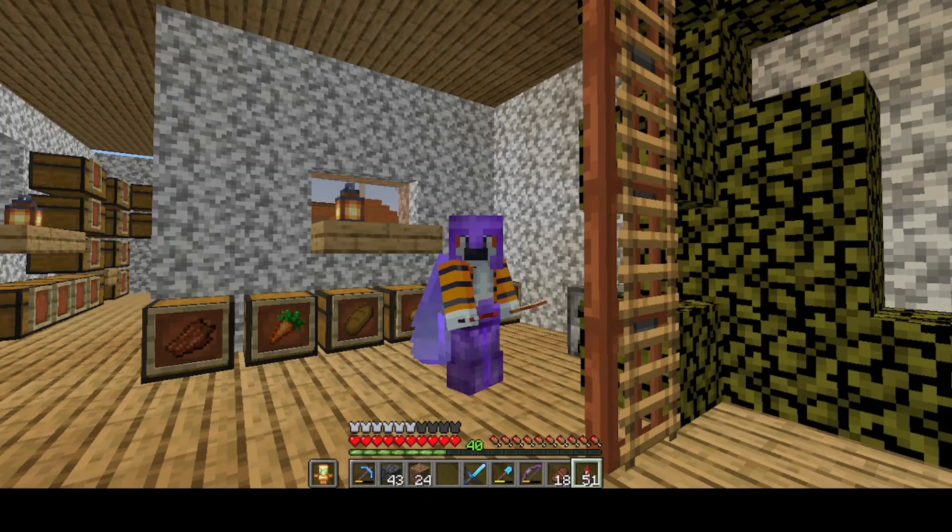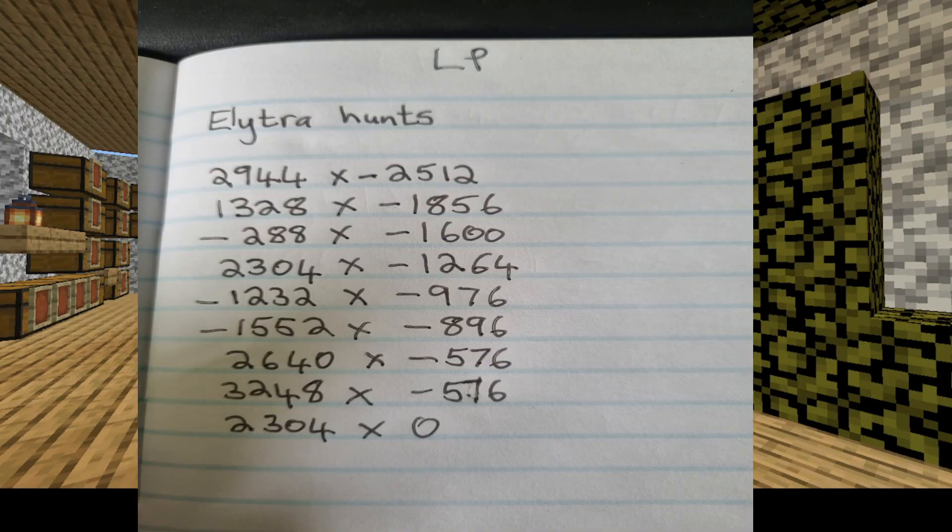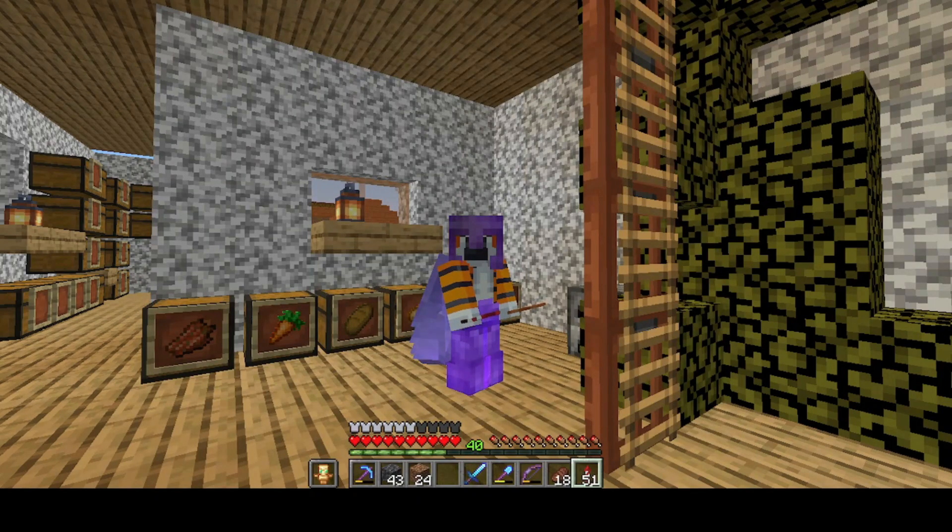As you can see from my notebook, I have taken notes and written down the coordinates of nine End Cities with ships. So I will be visiting all nine of these and getting all the Elytra. I think one of them I've probably already raided, but we will have to go and see which one that will be. So without further ado, let's go and get those Elytra. I'm only going to get these nine — I don't think I need more backups than nine.